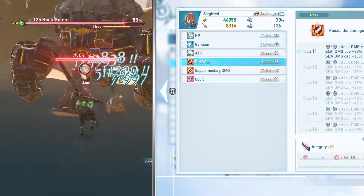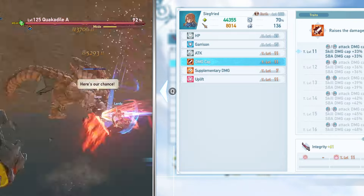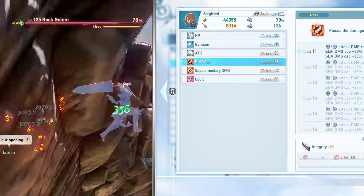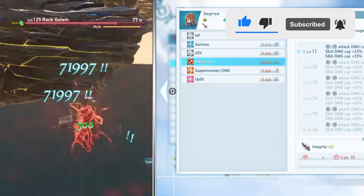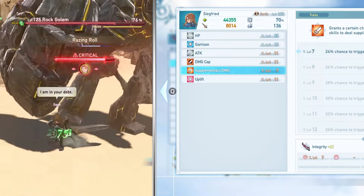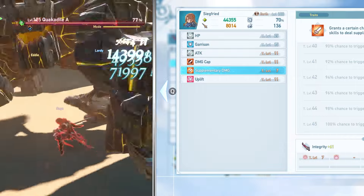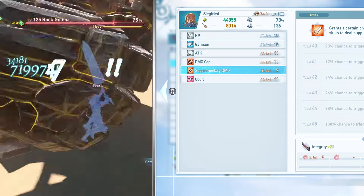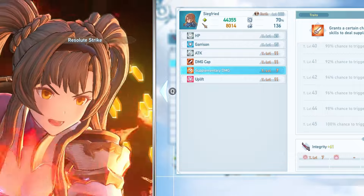I want to be very clear about supplementary damage because I've been seeing a lot of misinformation on how this mechanic works. Some people are saying you can over-cap damage with certain mechanics or skills, but there is no way that I know of currently to go over the damage cap. Once you have maxed out on the damage cap, that is it. Supplementary damage is what confuses a lot of players — other creators are giving wrong information. Supplementary damage grants a certain chance for normal attacks and damage skills to deal supplementary damage. This does not increase past your damage cap and has nothing to do with additional damage over your cap.